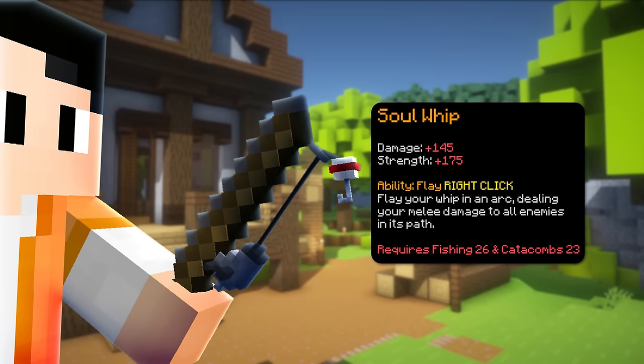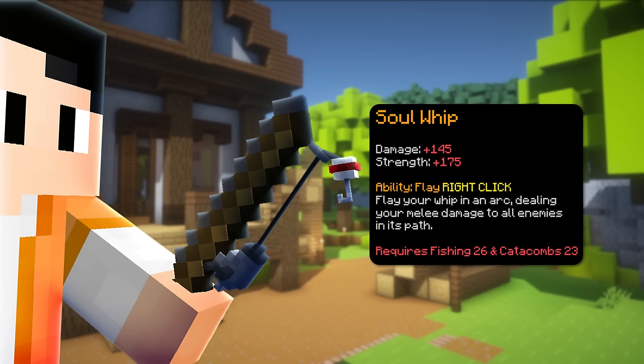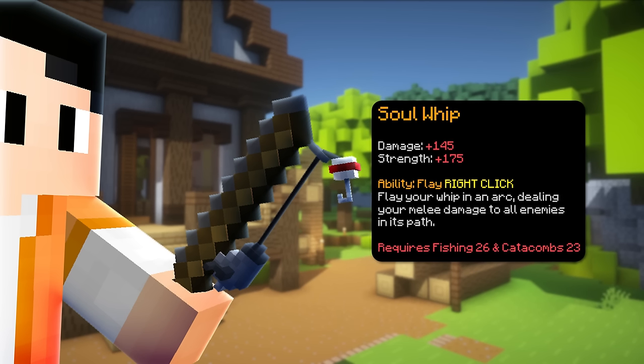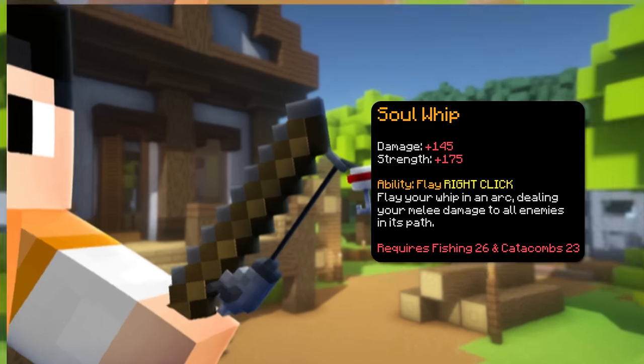If you look at the Flower of Truth, it takes 10% of your max mana each time you use it, which means even if you do have a lot of mana, it just doesn't matter - you'll always run out of mana while clearing. At least that's been my experience with the Flower of Truth. If you are playing Floor 7, using a Soul Whip is really helpful for taking aggro and lifestealing.